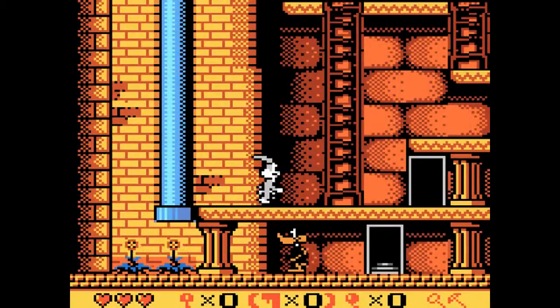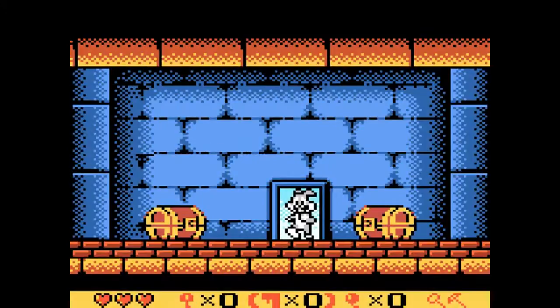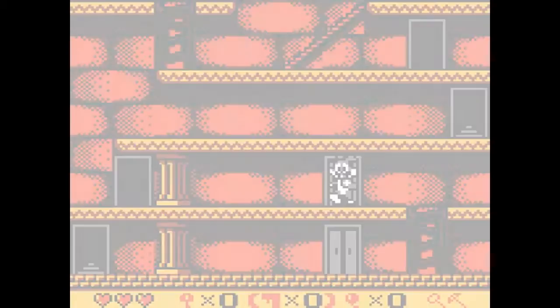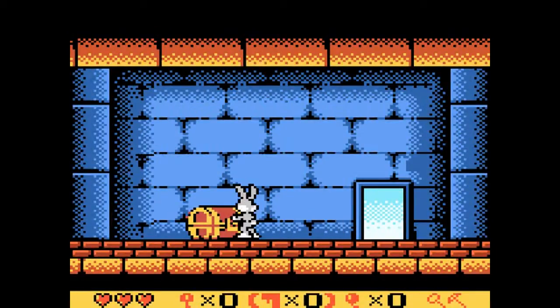We're back and set to finish off the first section of the castle. This one starts off pretty fast — there's doors to your right. The good thing about these next three stages is that they do throw a lot more enemies at you, as well as more blocks that you have to clear with either the hammer or the pickaxe.